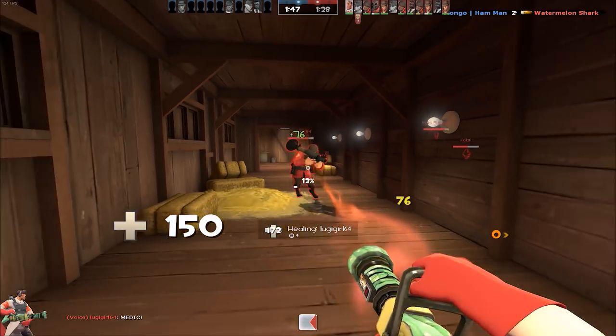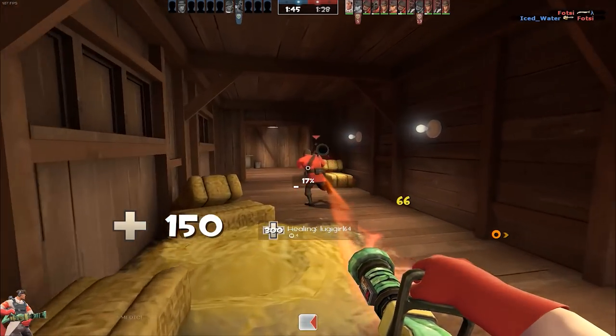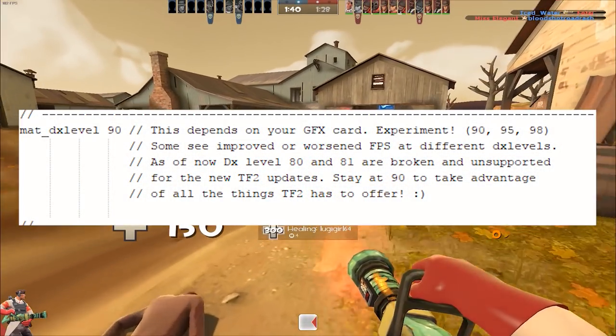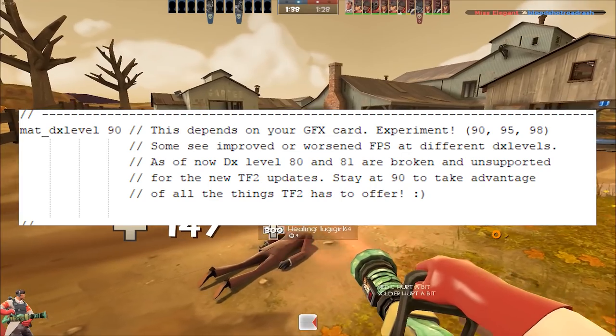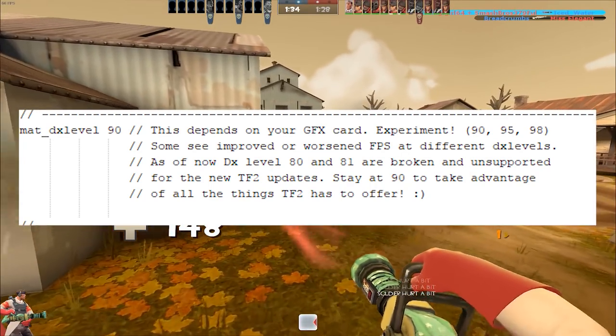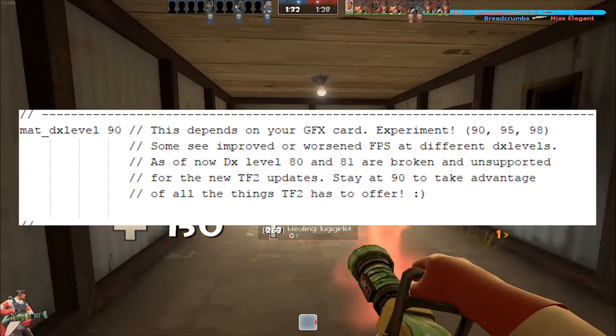However, if you want to change some of the settings, just open the cfg file with Notepad++ and listen to the following. The DX level depends on your graphics card, so experiment with other values — some see improved or worsened FPS at different DX levels. As of now, DX Level 80 and 81 are broken and unsupported for the new TF2 updates. Stay above 90 to take advantage of all the things that TF2 has to offer.